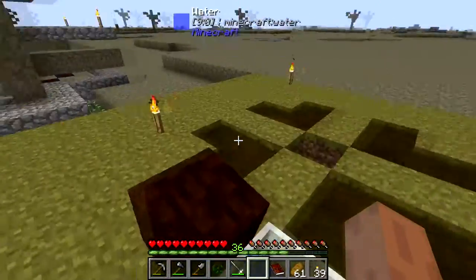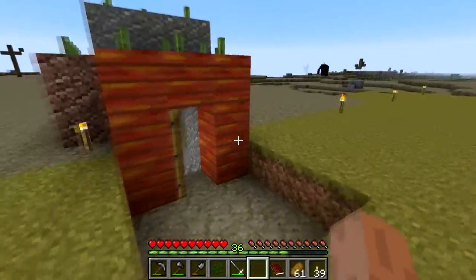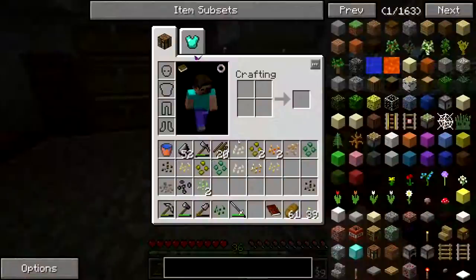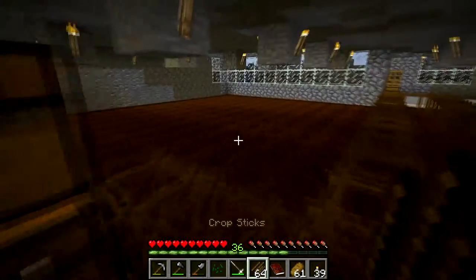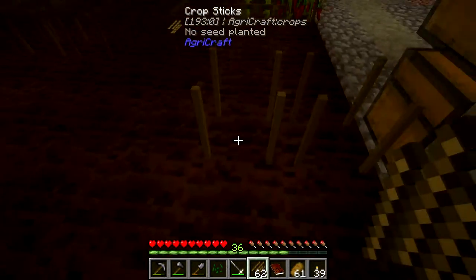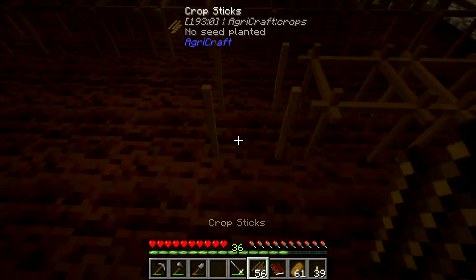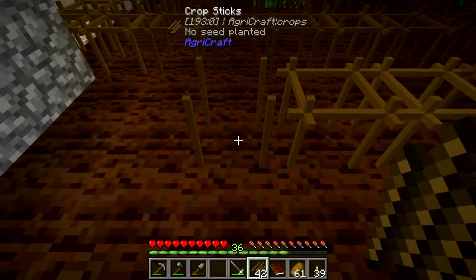The catch with the essence seed, which really slows them down, is you can't use standard bone meal on them. You wouldn't think that would be a big deal, but if you're trying to push them along and get them to level up faster, it will really put a kink in your plans. You need the magical fertilizer from the magical crops mod to make those grow faster — otherwise you'll just waste your bone meal and nothing will actually happen.